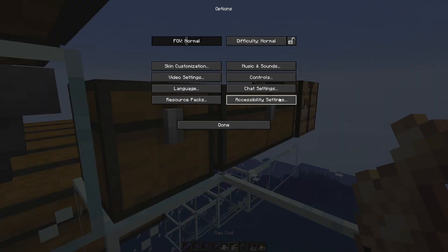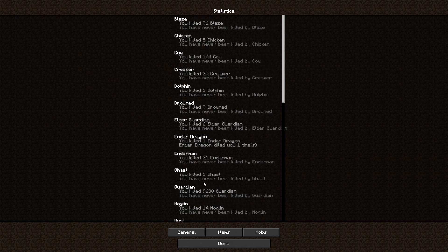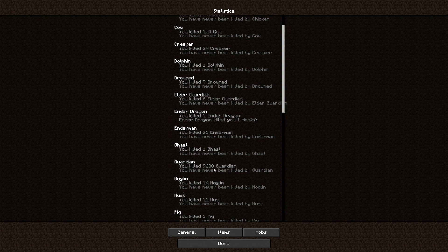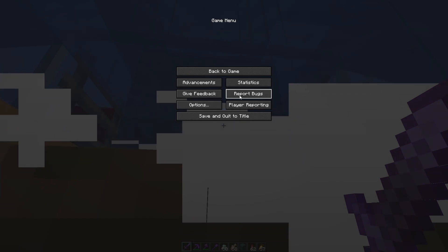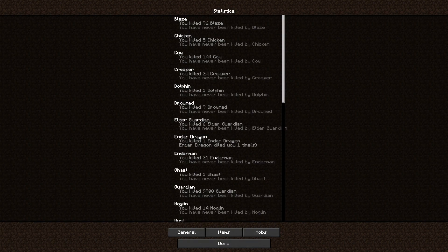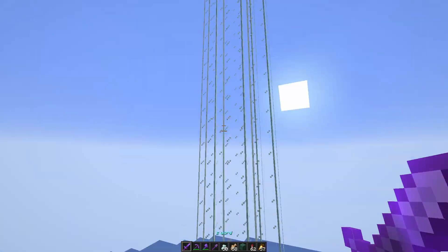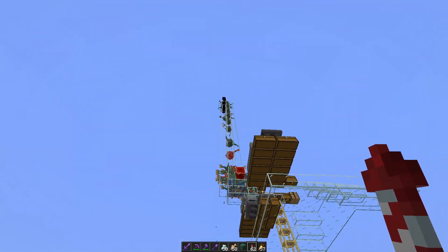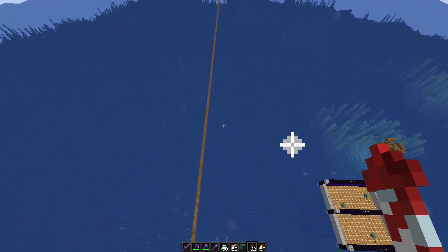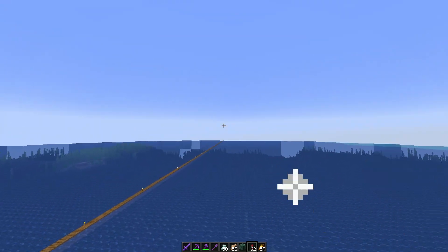I get a ton of levels here. Checking my statistics — I've killed 9,638 guardians. They all group up and with Sweeping Edge on my sword I can click one and take out a bunch at once, going from around 9,600 up by another hundred very quickly. This was really useful for building the roof of the mansion with all that dark prismarine. Some guardians are spawning over there too.